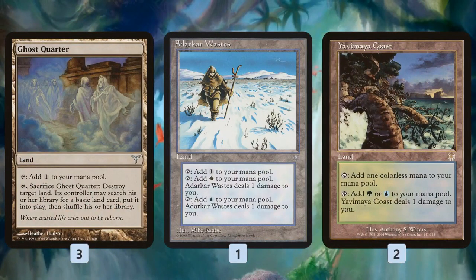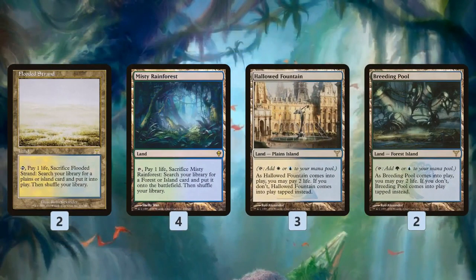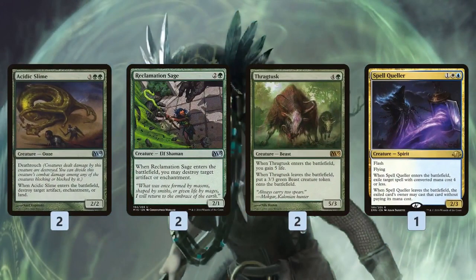Manabase-wise, we have some colorless mana sources to support Eldrazi Displacer — Eldrazi lands and Yavimaya Coast-style duals that allow us to cast our colored spells and also activate the Displacer. Ghost Quarter is great with Renegade Rallier — we can repeatedly blink the Rallier to keep getting Ghost Quarter back, eventually hitting strip mine mode. Otherwise we have fetch lands and shock lands to fetch up basics, plus a Glacial Fortress.